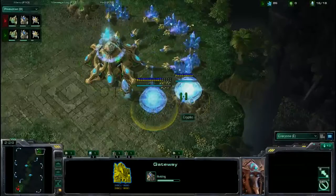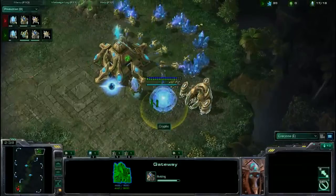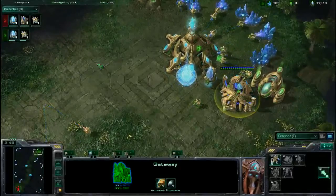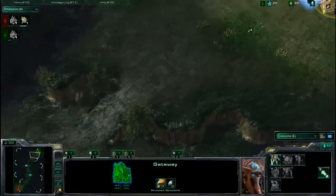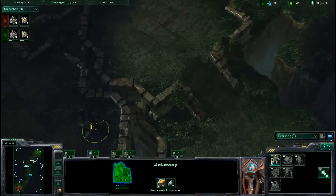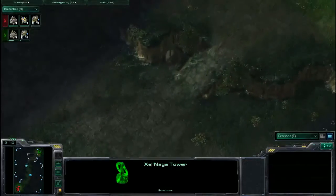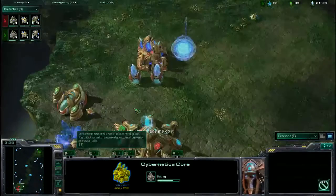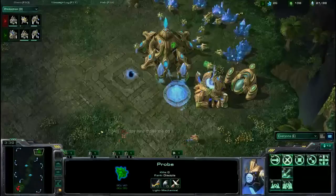Cryptic is trying to SimCity his base a little bit here, wedging everything in right next to the Nexus. In PvP I throw my buildings more freely — I like to put my Pylon halfway between the ramp and the Nexus, and put the gateway just in front, out of range so units below the ramp can't shoot it. Will's saying 'Day9 made me do it' — perhaps they're trying a new PvP build that they talked about on the latest Day9.